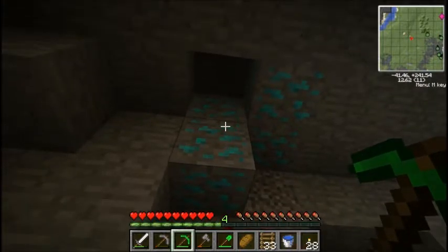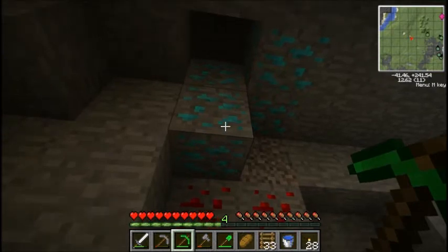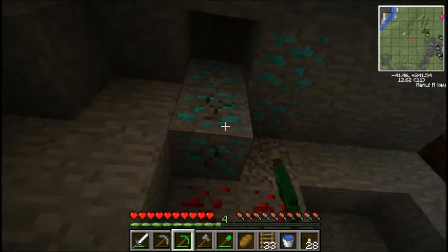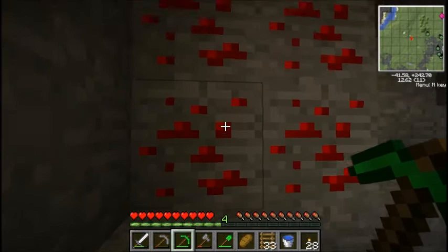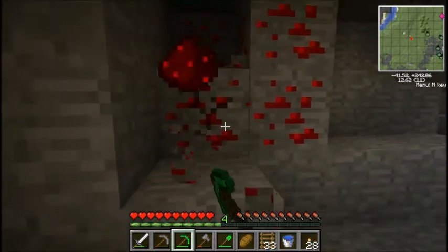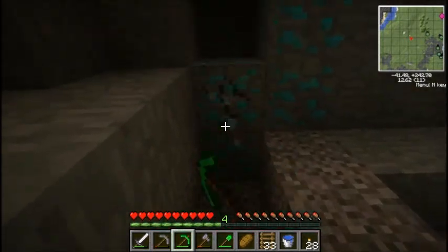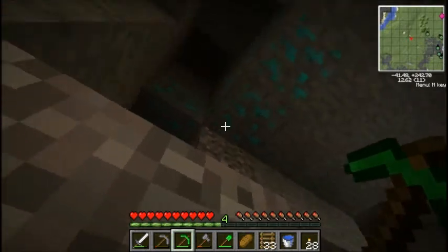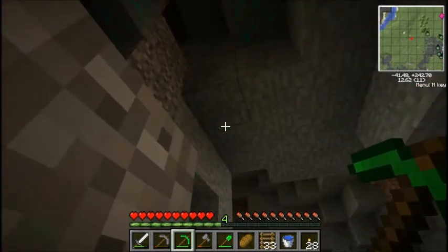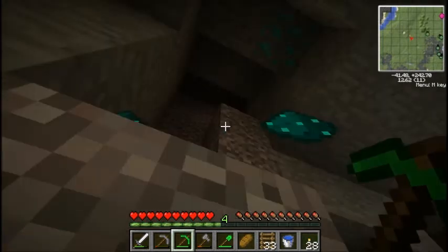Now we have nickel lights. This is the stuff required for the blutricity system in Red Power. It's just like redstone dust, except it's kind of teal. You need a lot of this. There is a lot of it here — grab it all.